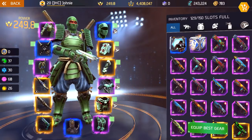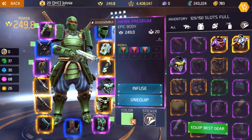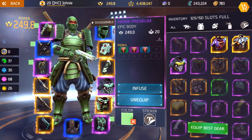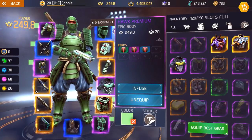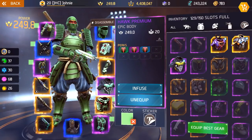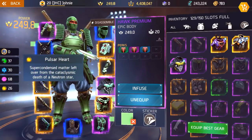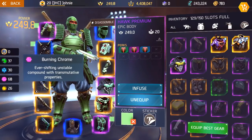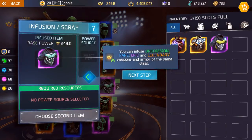Straight from the inventory I can look at my gear, and if I click on my chest piece — right now it is a 249 epic body. I really like it, it's got triple HP, it's a good piece to infuse. I could click on the infuse button. On the far left you can see my infusion materials. I've been playing a lot today — I got some green, some blue, some purple, and some legendary material. The legendary material is called Pulsar Heart, which I got from disassembling extra legendaries.